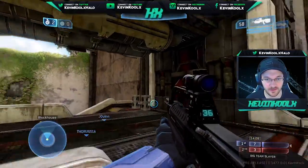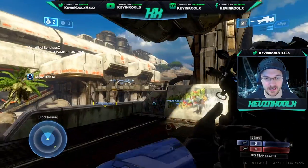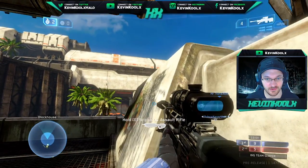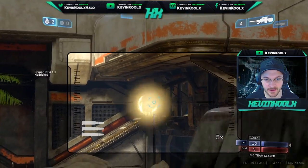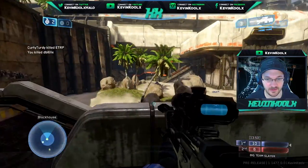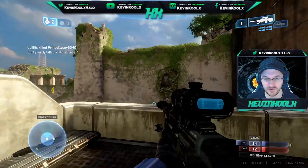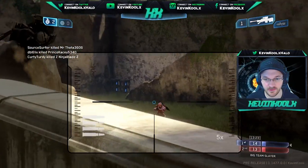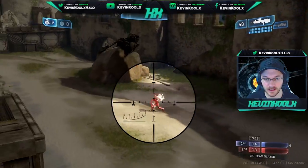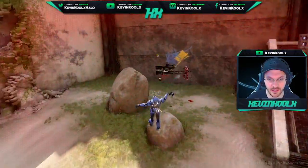It's not like in Halo 2 Classic where you have to actually lead your shots a little bit — not as much as you do in Halo 3, but you do have to lead just a little bit to get your shots. But in Halo 2 Anniversary it's hitscan, so you just click and they're dead. You really don't see a big difference between mouse and keyboard and playing on controller on BTB because the lines of sight are so much larger than anything else.